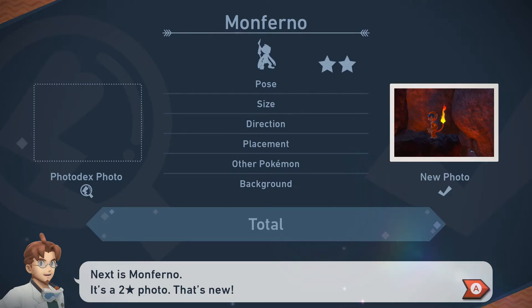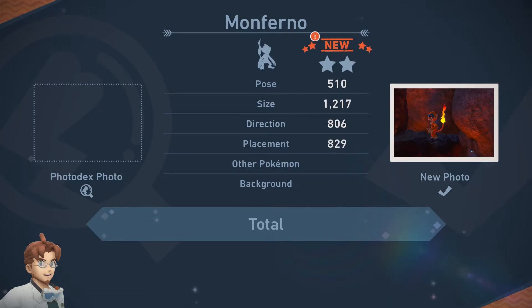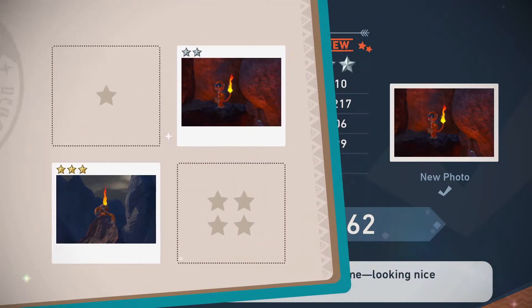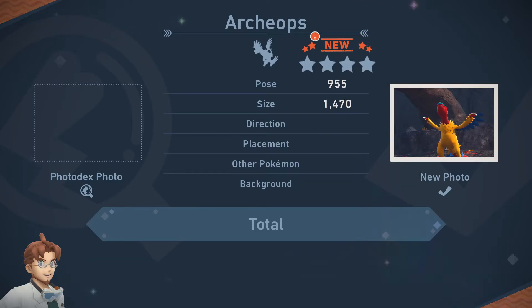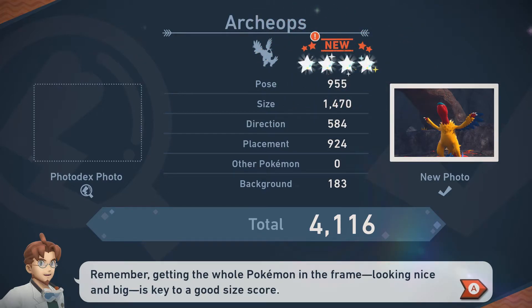Next is Monferno — this is a two-star photo, that's new. Looks curious. Nice work, keep it up. Getting the whole Pokemon in the frame looking nice and big is a key to a good size score. Next is Archeops — it's a four-star photo, that's new. I see it's having a nice meal. Perfect timing, you did wonderfully. And request complete — sweet diamonds! Getting the whole Pokemon in frame looking nice and big is a key to a good size score.